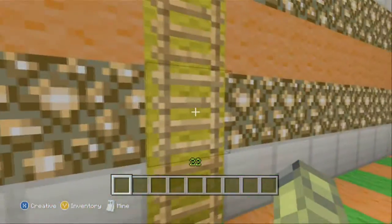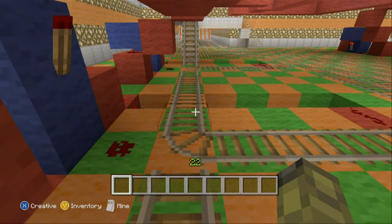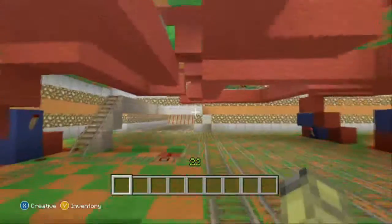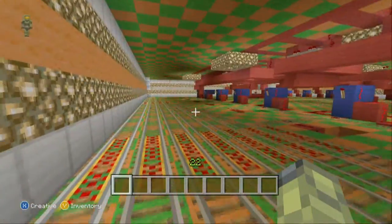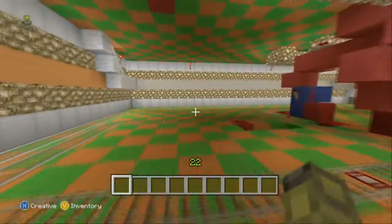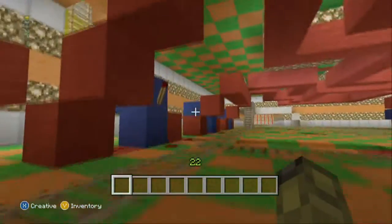We'll go down in the maintenance tunnel. Yellow wool marks the maintenance area. Each one of these is a different line. When you flip one of the buttons upstairs, it flips this piece of track so that instead of riding straight, you turn and go out to somewhere on one side of the map or the other. We really have that many destinations — 16 tracks maybe. We actually had to modify the design to get all the tracks into the building, which is why there's a second floor now.